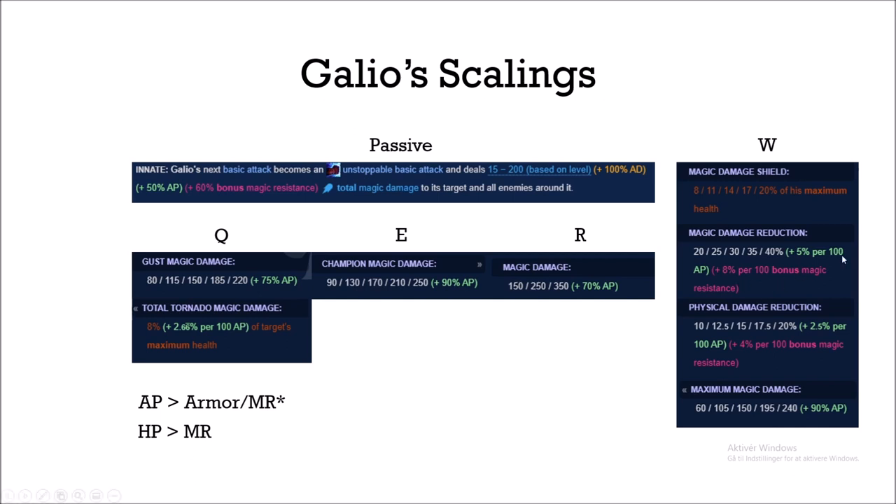This makes Galio very tanky when he has his W active, which lasts up to five seconds if you hold the charge fully, meaning you can become very tanky just by building AP. AP is more valuable than armor and magic resistance because AP gives you a lot of damage due to his high AP ratios, but it also gives you tankiness, whereas armor and magic resistance only gives tankiness. We want to abuse the fact that going full AP gives us both.